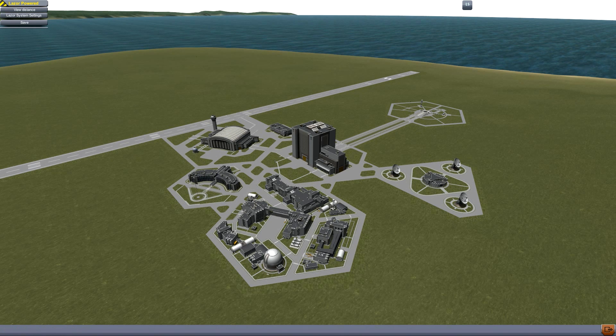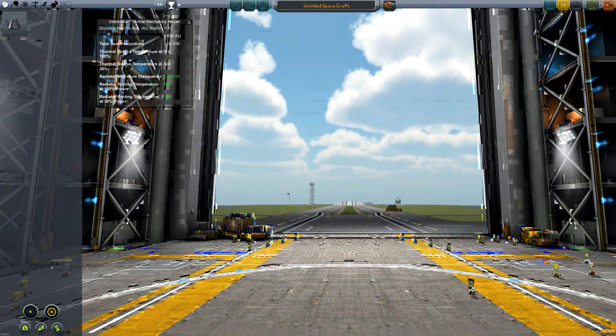The mods we've got installed are: Laser Docking Cam, TAC Life Support, TAC Fuel Balancer, Deadly Reentry, Universe Replacer, Cloud Lights and City Lights — or Clouds and Cities, whatever that mod is.